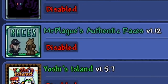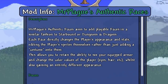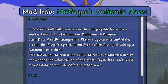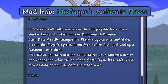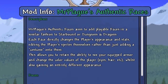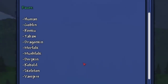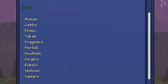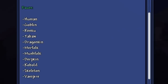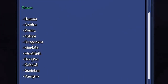The mod is called Mr. Plague's Authentic Races. The description says it aims to add playable races in a similar fashion to Starbound or Dungeons and Dragons. Each race directly changes the player's appearance and stats, editing the player sprites themselves rather than just adding a costume. This allows you to retain equipped armor visibility and change color values of eyes, hair, etc., while gaining an entirely different appearance. The races included are humans, goblins, kenkus, tabaxi, and dragon kin.